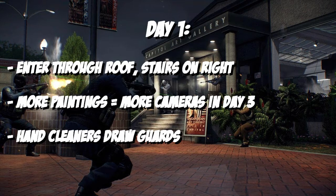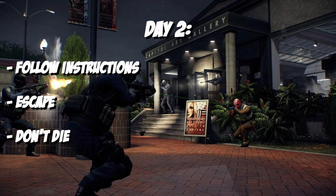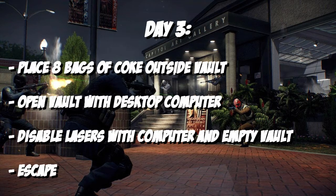Day two is arguably the easiest. You start off, listen to the instructions of the guy on the phone, walk in, drop the paintings on the table, he throws money down after you throw the paintings up to him — it's just a little bit of a waiting game. Sometimes there's an ambush but all you have to do is run and gun through it. Otherwise you can still stealth this. You just walk to the escape route with your bags of money and walk out. It's actually a really fast day.